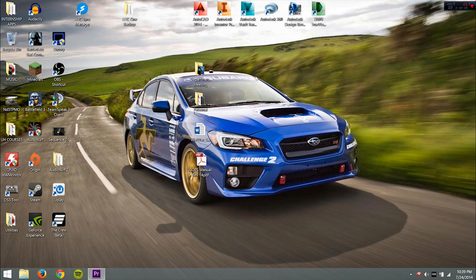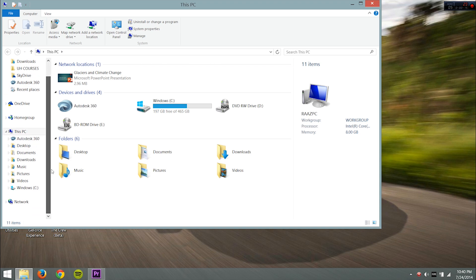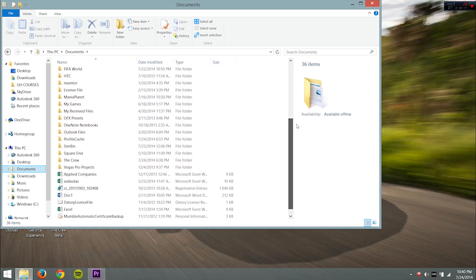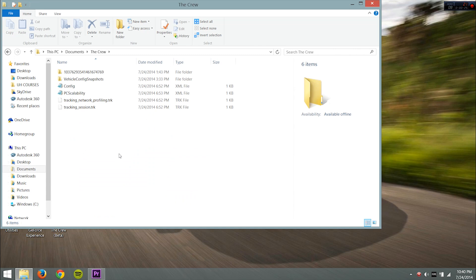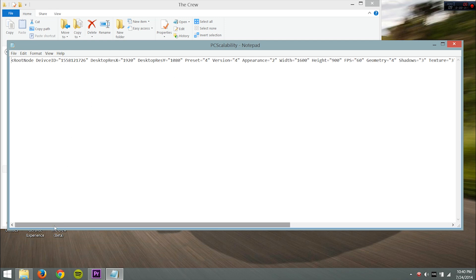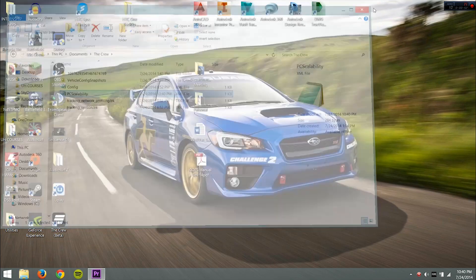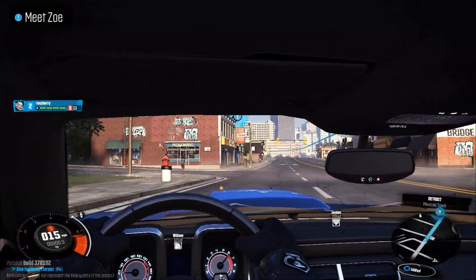Here's how you change it: click on the folder in the bottom left of the screen. For Windows 8, find My Documents, scroll all the way down to where it says 'The Crew' and click on that. Find the 'PC scalability' config file. You'll see the FPS value highlighted — it'll be 30 for you. Change it to 60 or 120; I recommend 60 to keep it locked at 60 frames a second.